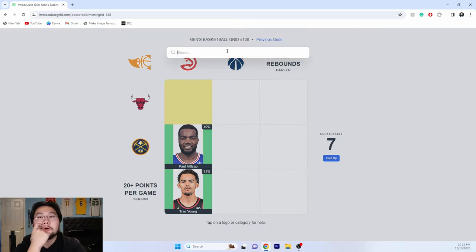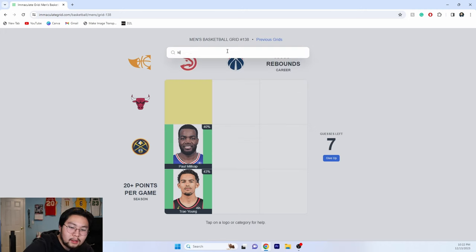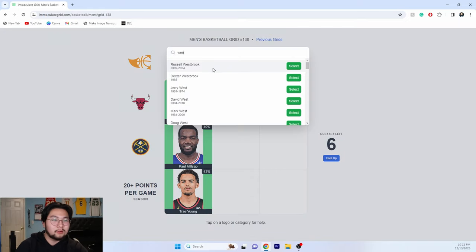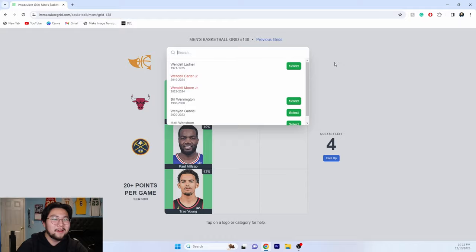Hawks and Bulls — we can do Kyle Korver, or actually let's do Kirk Hinrich, because that one's probably more rare. Bulls and Wizards — did Wendell Carter Junior play for both? Was it Wendell Moore? Okay, I just wasted two guesses.